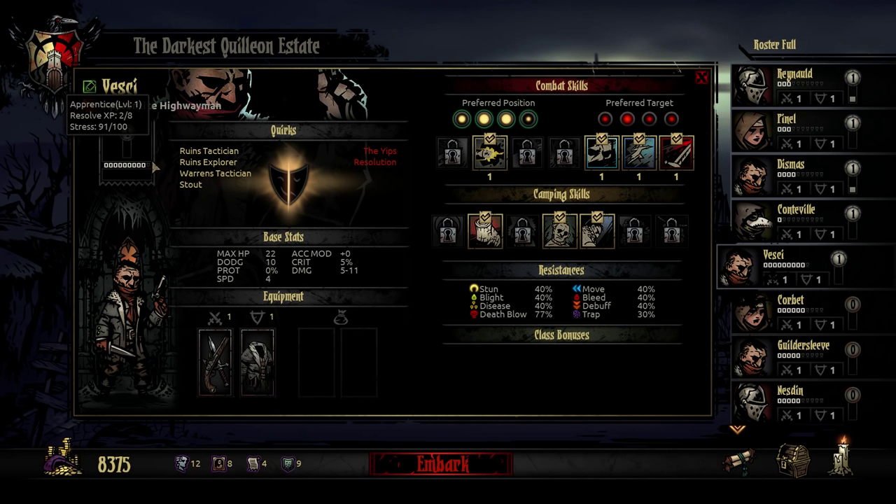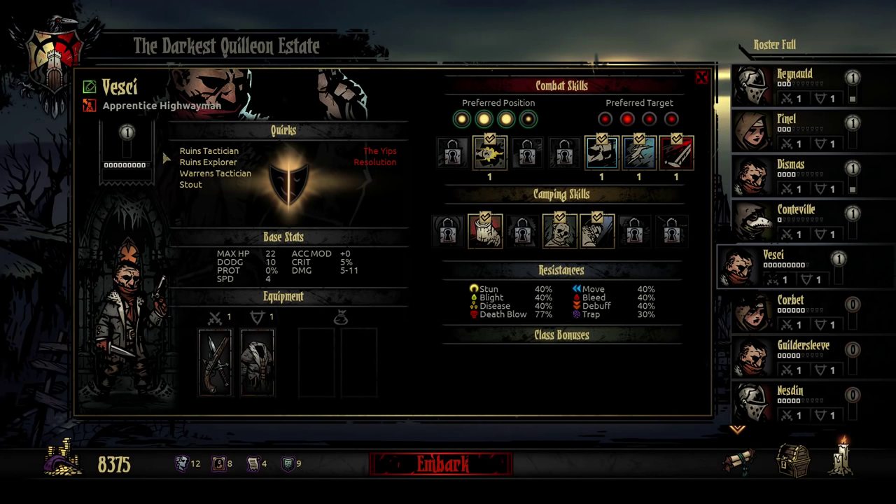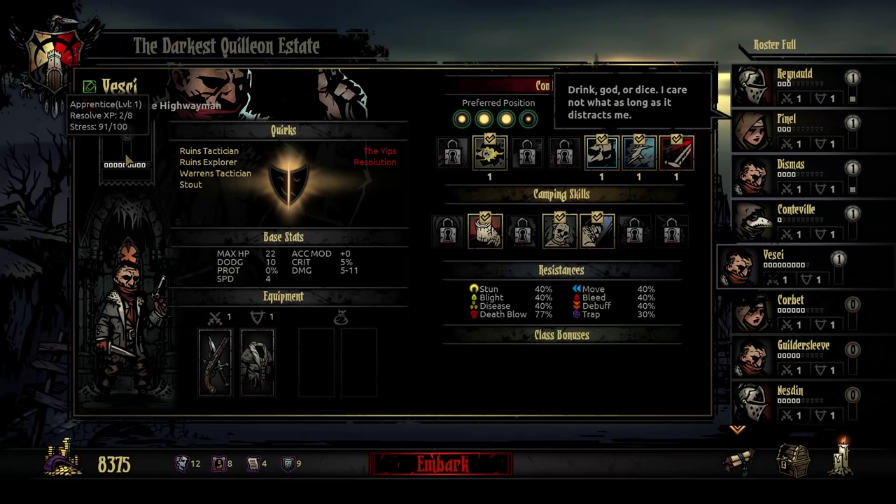If your stress level hits 100%, you tend to develop some sort of really weird affliction. Sometimes you can become so depressed that you will refuse help from your teammates, may not act, or maybe you will act rashly and your units will attack enemies at random without your input. But every now and again something really good can happen — someone can get a boost of courage because things get so desperate they tap into some extra inner reserve of adrenaline.